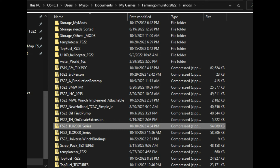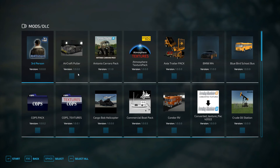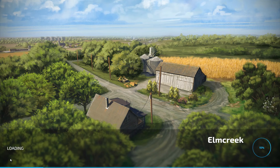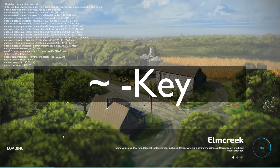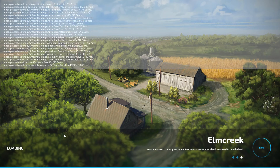With our zipped mod in the mods folder, all we have to do is start the game up. Next we'll scroll through and pick our mod at the mod selection phase. If your dev controls are enabled, you can hit the tilde key right before you hit start and you'll be able to see all the errors, if any, that come from this new mod.